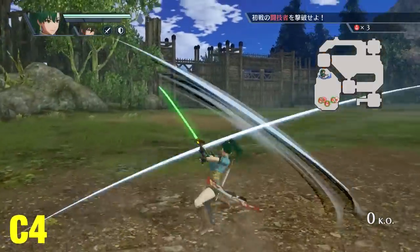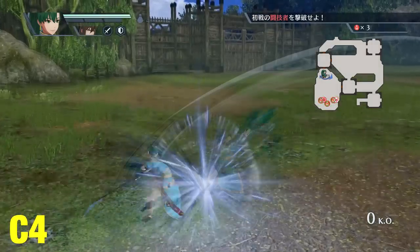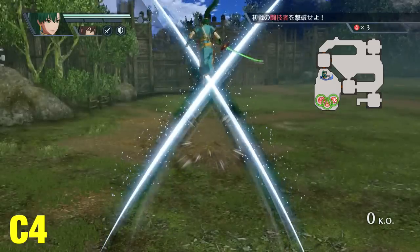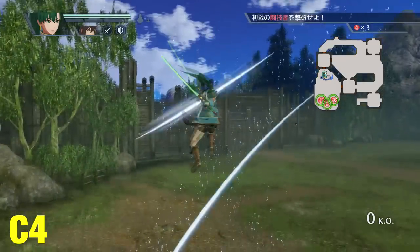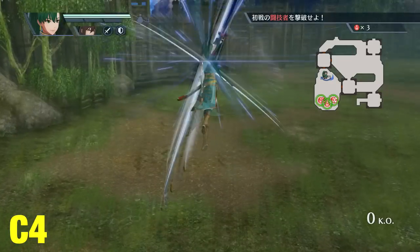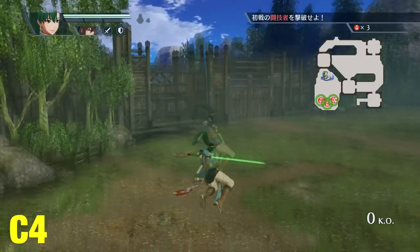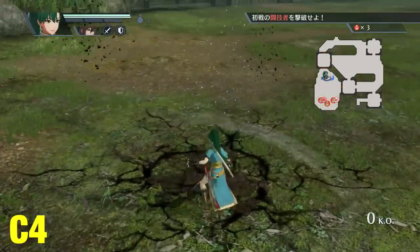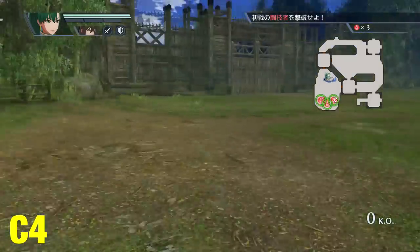For their third combo, Lyn and Navarre will perform a rising series of slashes into the air, finishing with an X-slash that is able to reveal enemy weak points. You will be high into the air at the end of this attack, which means you are able to add on some aerial hits to enemies that you've knocked up with you, as well as do the same slam back down followed by a heavy attack trick mentioned earlier.